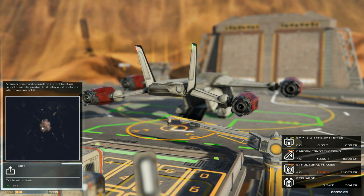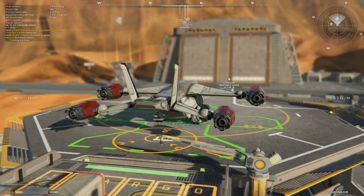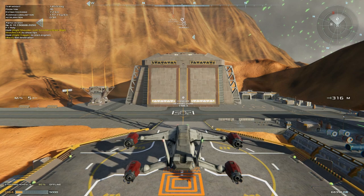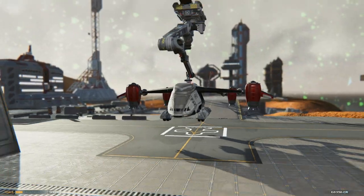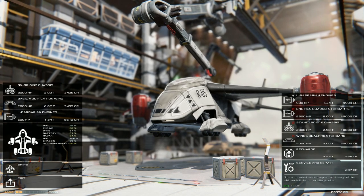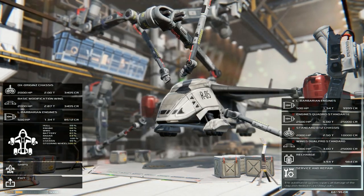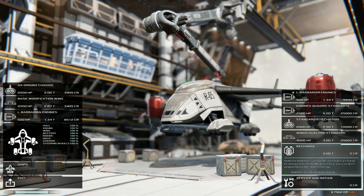While we're here we'll head forward because we got heavily damaged in that storm. Luckily there's a hangar here. Different hangars around the map have different upgrades available, which makes exploring and traveling beneficial. Service repair costs 200 credits — pretty cheap. And there we go, done.